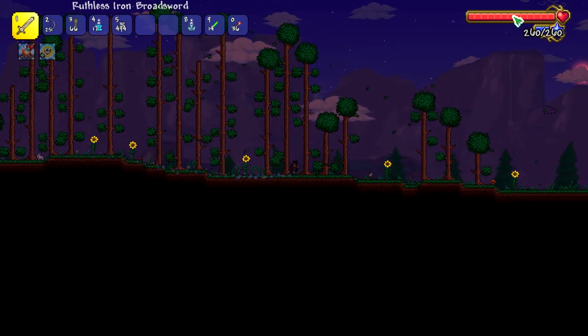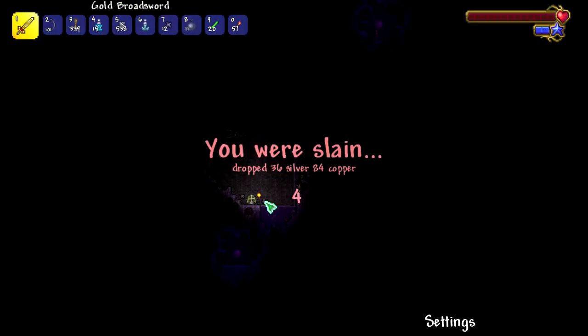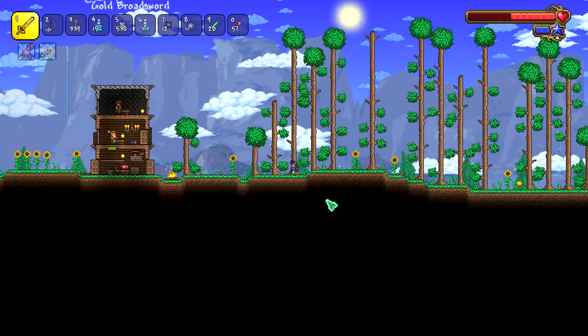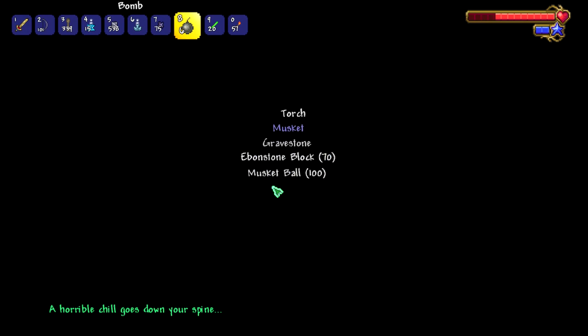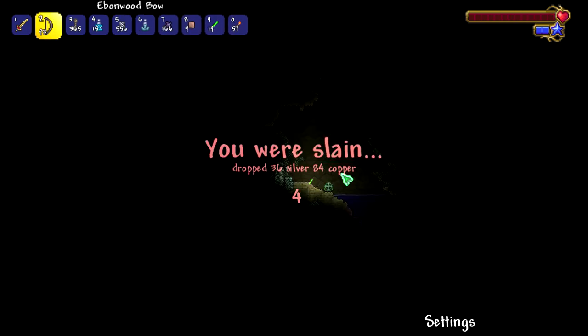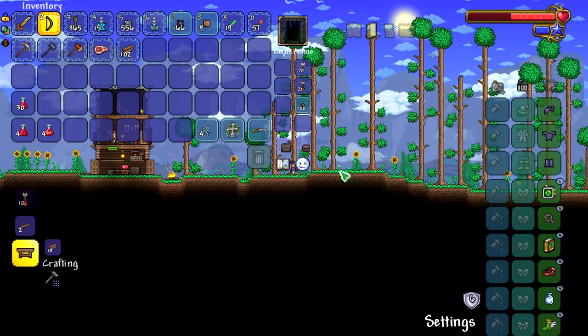We got 260 health now, so we're definitely making progress. My idea is I could bomb down there, break the orb, and we could get some items we're not really supposed to have yet. Musket! Will the Arms Dealer show up now? Can we do a little gamer strat?